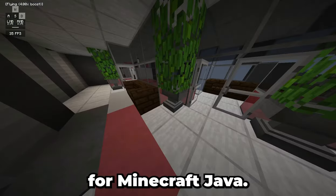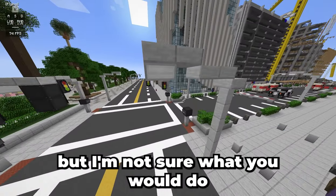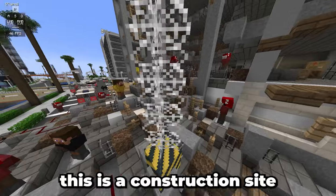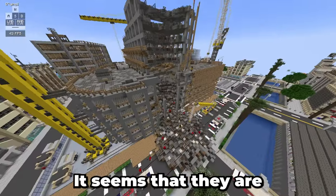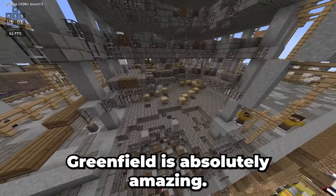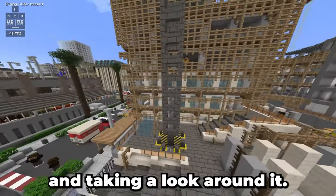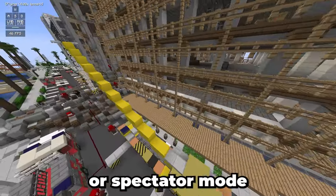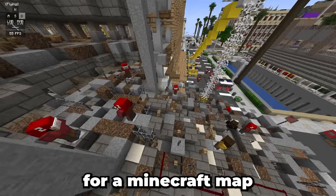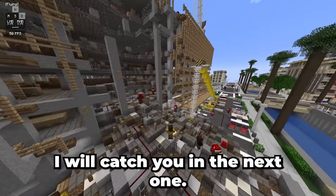Greenfield is available for Minecraft Java. Unfortunately, it is not available for Bedrock. Perhaps you can use a world converter, but I'm not sure what you would do with the official resource pack because you kind of need it to make everything look nice. As you can see, this is a construction or perhaps demolition site — it seems they are demolishing this building. Anyways, I hope you enjoyed this video. Greenfield is absolutely amazing, so if you have Minecraft Java, I'd recommend giving the map a download. The scale and detail is absolutely astounding for a Minecraft map, and I highly recommend you give it a go. Thank you for watching, and I'll catch you in the next one. Goodbye!